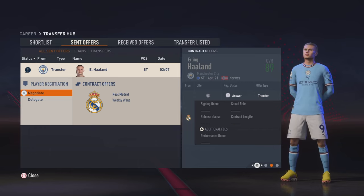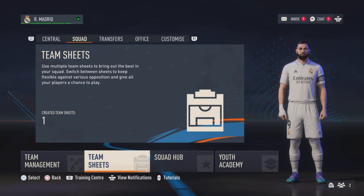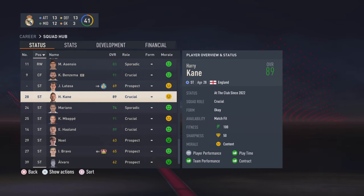Negotiate or finalize the player's contract. What you need to do is sign loads of players like this — around 5 to 10 players that are worth a lot of money, for a total of around 10 million. I've now signed Haaland, Mbappe, and Kane.